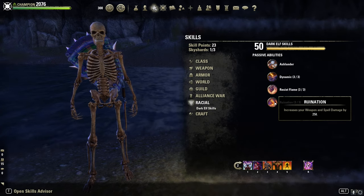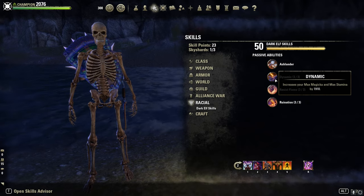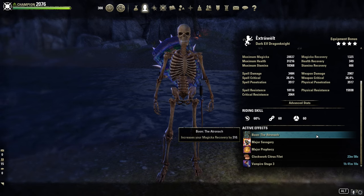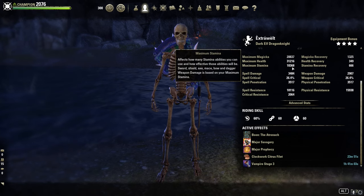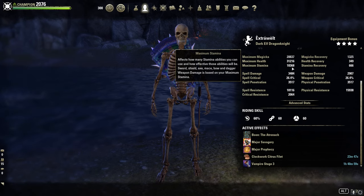Race: I am Dunmer for Spell Damage, extra Magicka and Stamina. High Elf or Breton I find are fine too. Mundus: the Atronach for sustain. Clockwork Citrus Filet as recovery food — we already have 18k Stamina, so more than enough, we don't need the Sugar Skulls here.